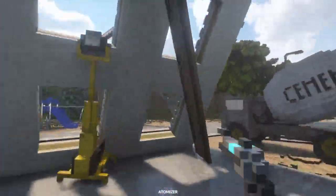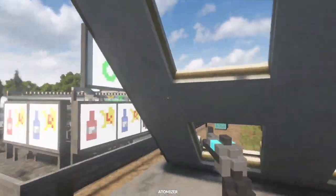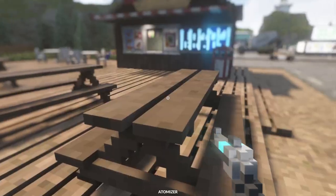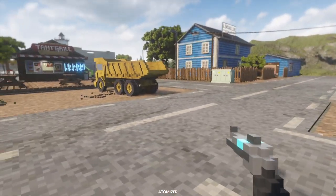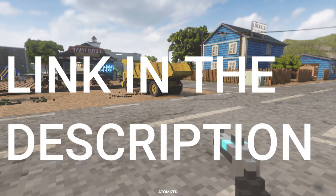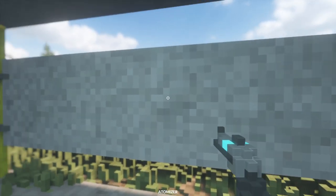Today we check out a teardown tool so powerful that it can vaporize absolutely anything and everything from the enemy — NPCs, static objects, and even a tank. This weapon is the Atomizer, added by the Atomizer mod (linked in the description). As I said, this weapon is capable of vaporizing anything.